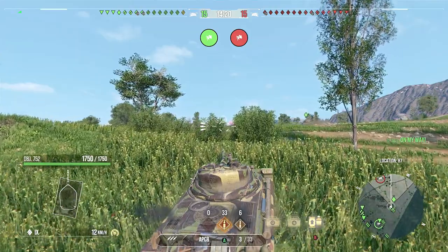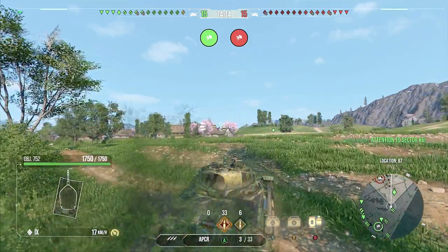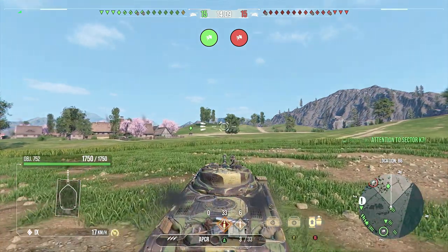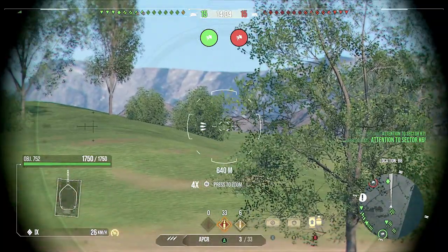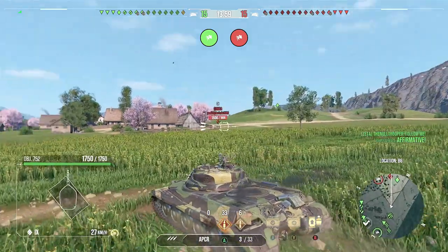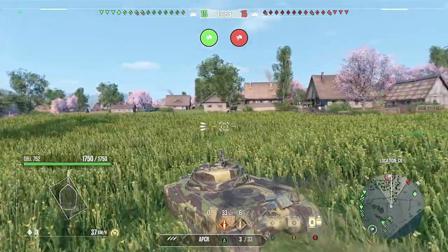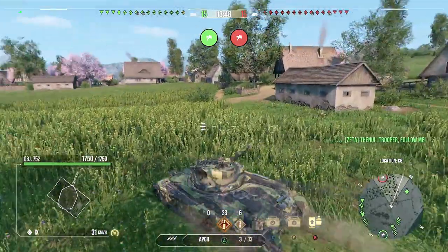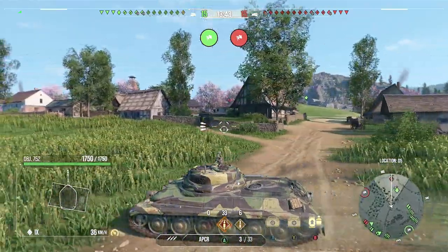We're going to have a pretty good game and I want to show you guys some things here. I was going to go up where I'm looking now to use my gun depression and just brawl in the front. Then I remembered that there's a sneaky location in the town where you could shoot anyone in the side turret who decides to poke that top ridge over by that big tree. That is where someone almost always pokes — a Conqueror, a Super Conqueror, a Kronvong — you have perfect side turret shots from this building that I'm going to be sitting at.